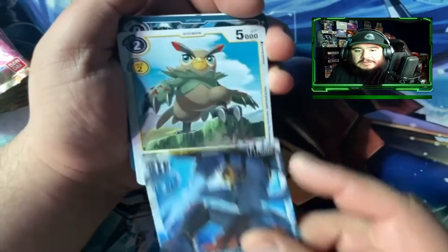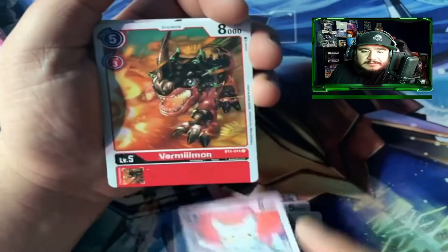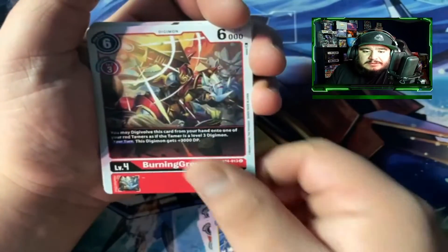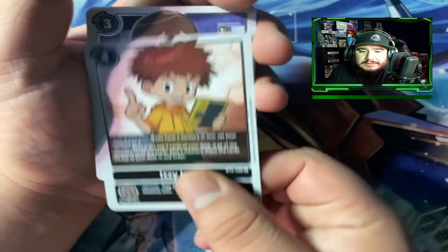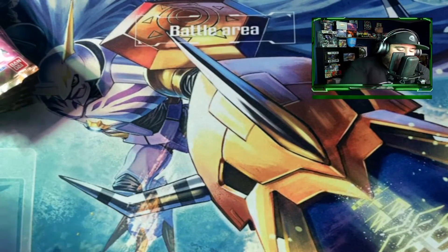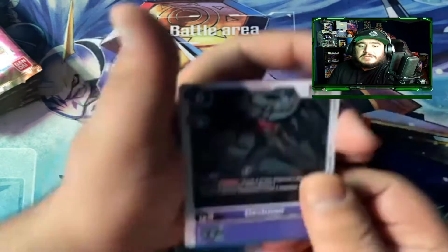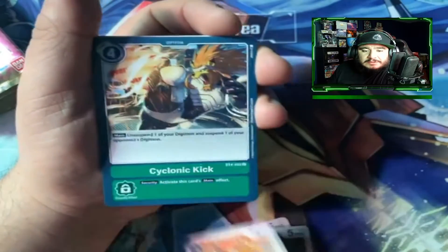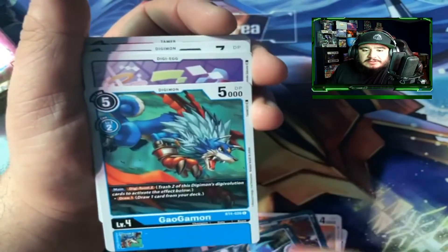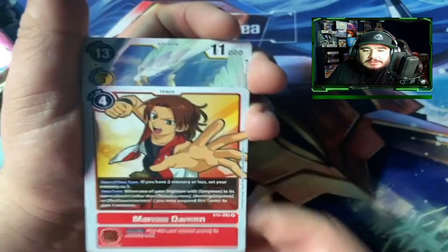All right, opened it up with a full art again — Falcomon, Jack Reid, Goemon, Mediamon, Vermiliamon, Piddlemon, Burning Greymon, Rogemon, Gururumon, Izzy, Kairi, and our card list. Still really happy with our pull rate — we got the hit card, we got a lot of cool super rares. Now if only we can get one of these Ancient Gururumon or Ancient Greymon, that would just be the icing on the cake.